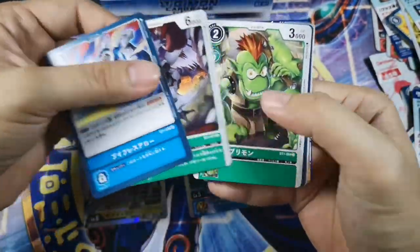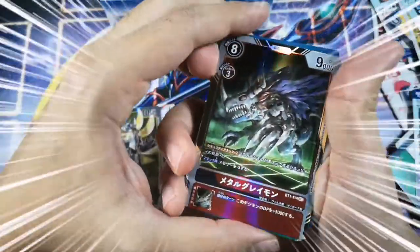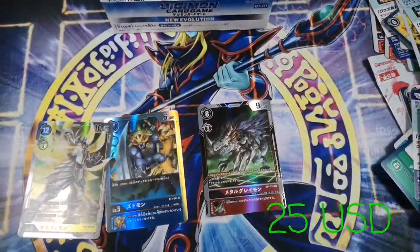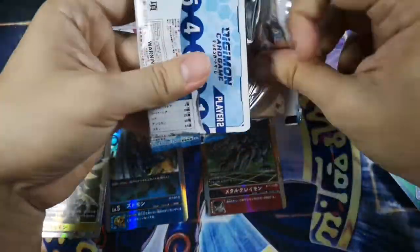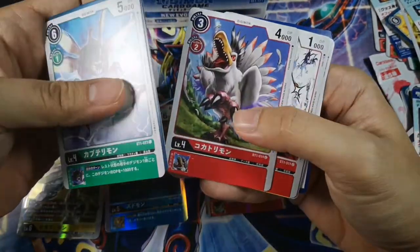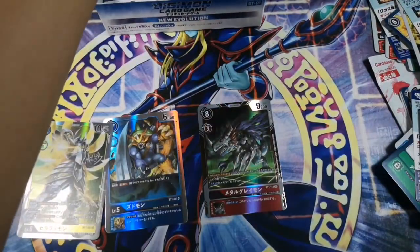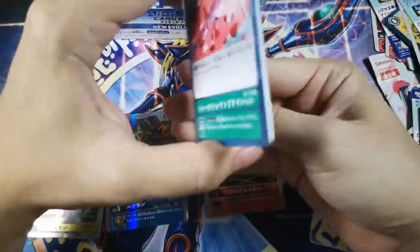Another V-Breath, Goblimon, Tellmon — oh wow, we got the MetalGreymon! This is a very valuable card; if I'm not wrong it's worth like 100 ringgit, which is roughly 25 US dollars, or could be more. I really hope to pull Omegamon just for the collection, because I love the OG Digimon. Kabuterimon, Heart Attack — isn't that a medical condition? Another Agumon Expert, Sarin Mon, and one of the Digitamas. My video keeps cutting so I was a bit frustrated.